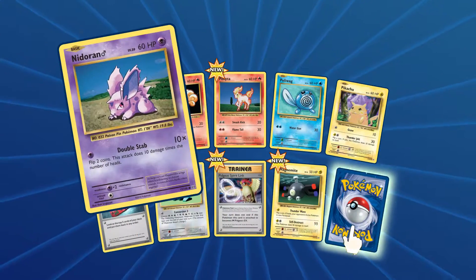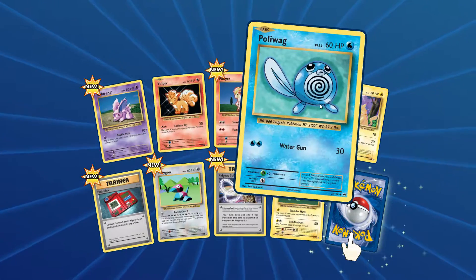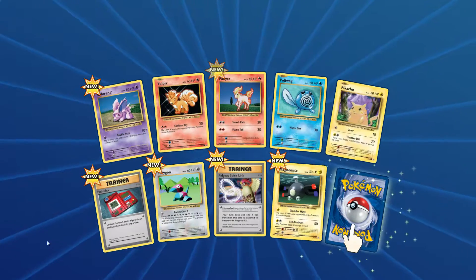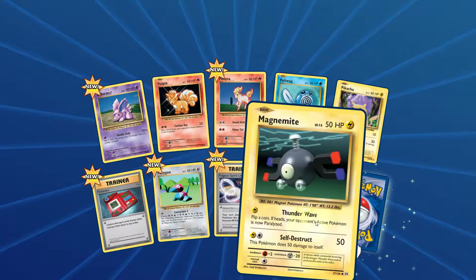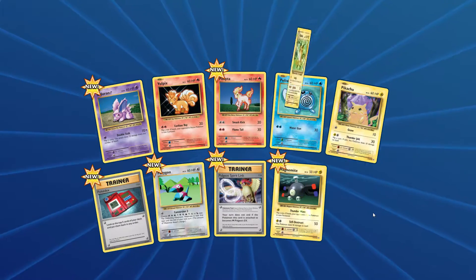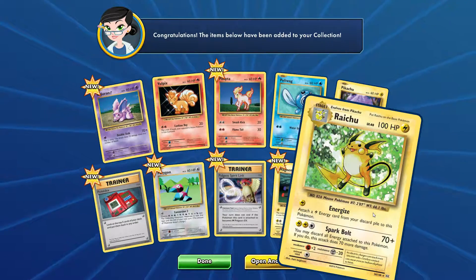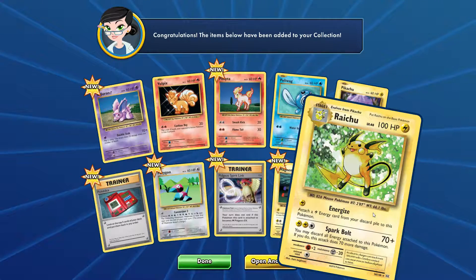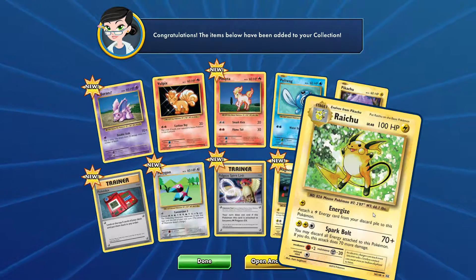Alright, so we have Deteran, Vulpix, Oddish, Poliwag, Pikachu, Pokedex, Porygon, Pidgeot Spirit Link, Magnemite — and there it is! Raichu! Spark Bolt and Energize — you can get stuff out of your discard pile. Pretty cool. This is our final one.